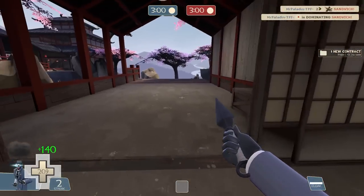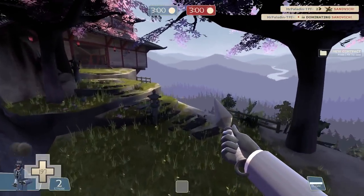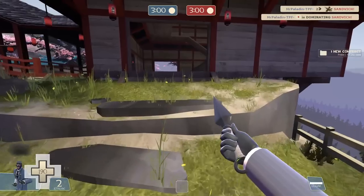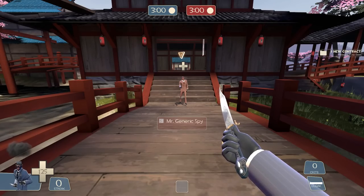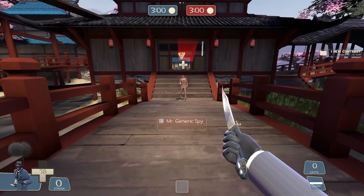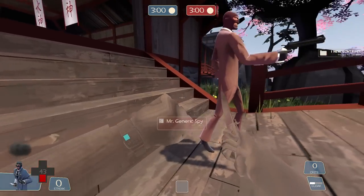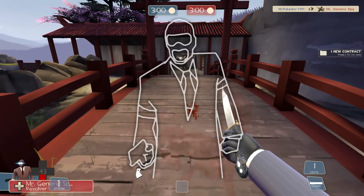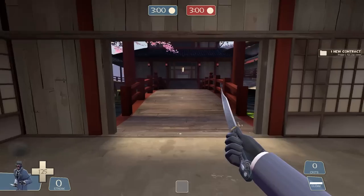The Kunai has got a boost — its base health is higher and its post-stab health is higher, probably to help adjust for the Dead Ringer change. But if you use the Kunai with an invis watch, this improvement is for you. There is now a base 20% damage reduction on all your invis watches when you cloak. This helps you escape even with the regular invis watch and the Cloak and Dagger. You do get some protection from the Dead Ringer but the bonus protection wears off quickly.